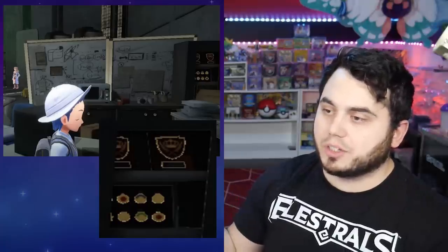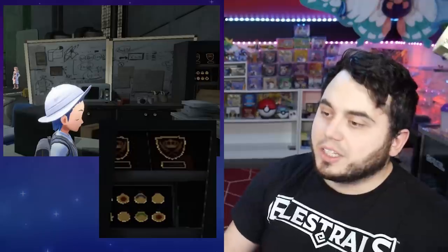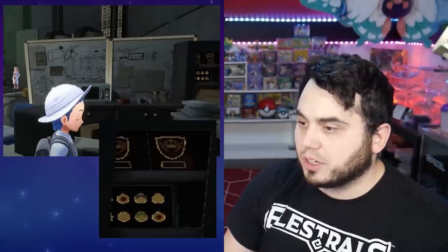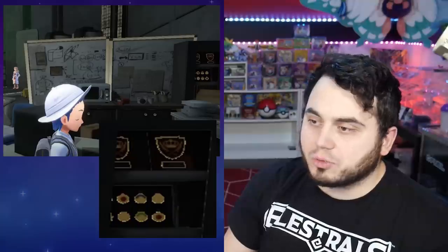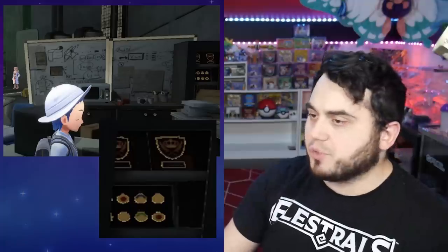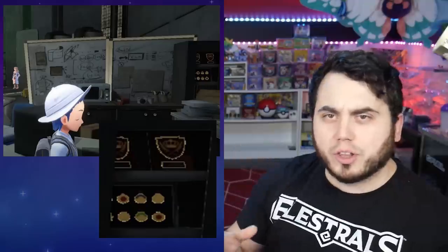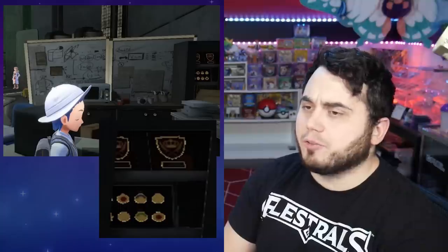Time travel is really a thing now — we have a legitimately functioning time machine in Scarlet and Violet. So these could be from a different time, like an ancient set of badges. It's an exciting thing to look at and definitely worth considering. There's also more to explore with Area Zero, the markings on the ground, and the Scarlet and Violet logos — definitely something we can look at in another video. For now, it's fun to parse through what we have in Scarlet and Violet and see if we can figure out the hints.